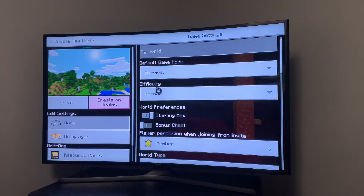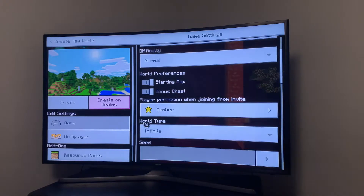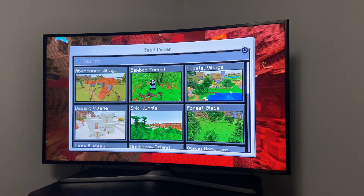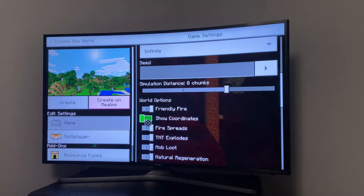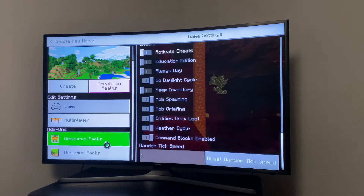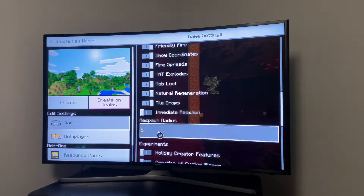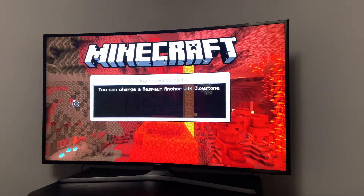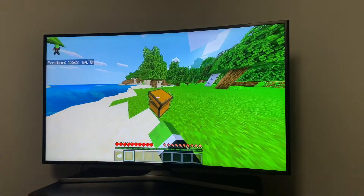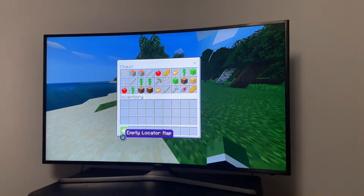So now I'm going to create the world. I'm going to put on bonus chests, I am not going to have a seed, and I'm going to have coordinates on and no cheats, because I want to get some achievements. Here we go. Here is the spawn — it looks pretty good for a starter spawn.